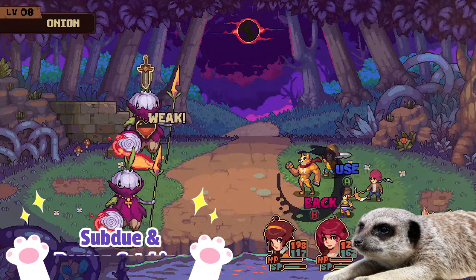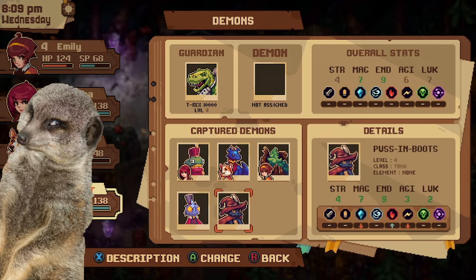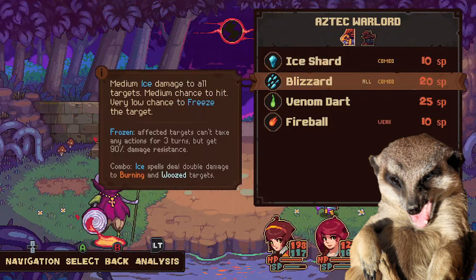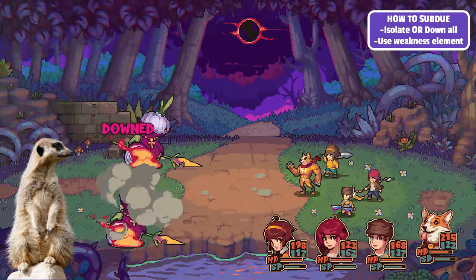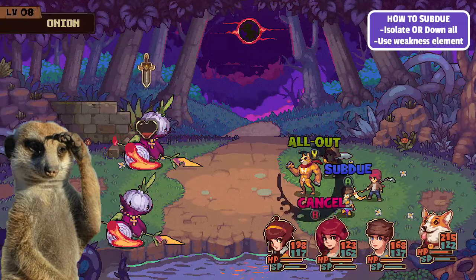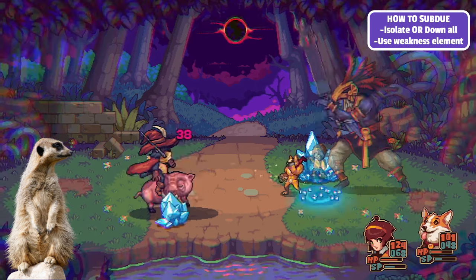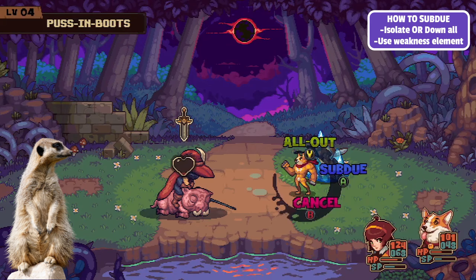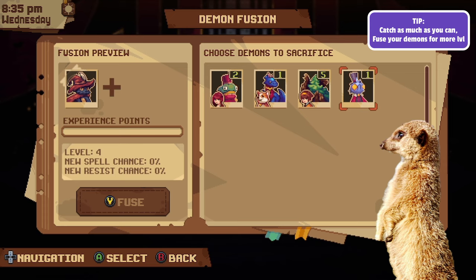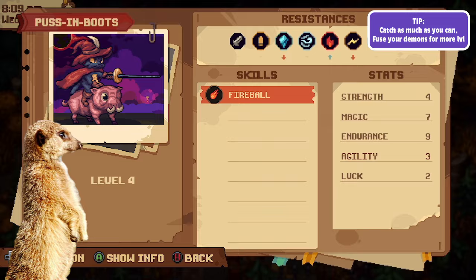Number 5: Subdue. Another way to increase your combat stats other than leveling up is by equipping demons. You can actually capture demons by subduing them, in which all demons should be downed. It's a bit difficult when there are multiple demons since they have different weaknesses, so just isolate the one you want to catch and make sure to use an elemental attack that they are weak against. You want to capture as many demons as you can in order to fuse them and level your main demons, because equipping demons will reflect their stats to yours and you can even use their skills too.